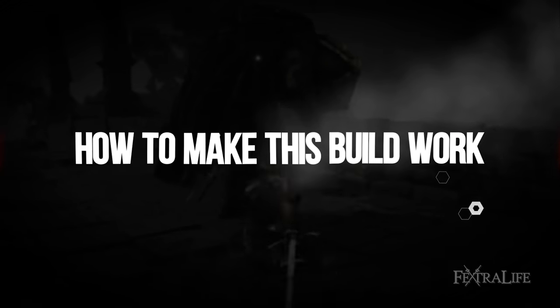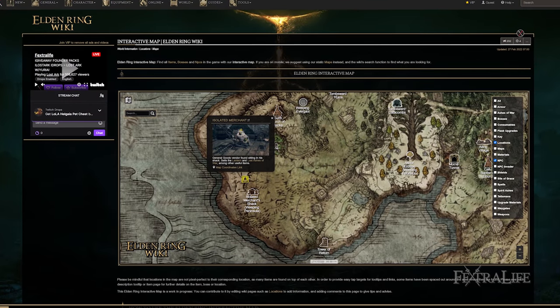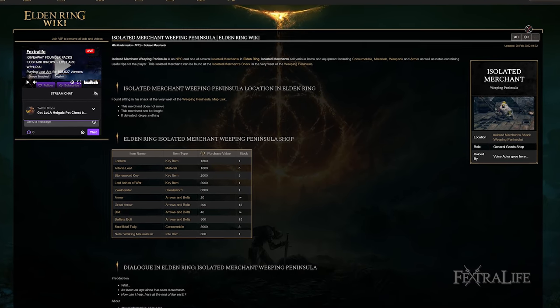Okay, so putting this build together, the things you're going to need are obviously the Zweihander, located from the Isolated Merchant in the southwestern part of Weeping Peninsula. So once you have 3,500 runes, you're going to want to head down there and pick that up right away.